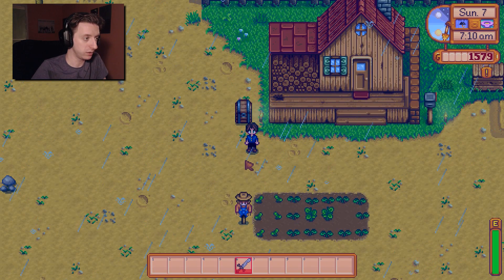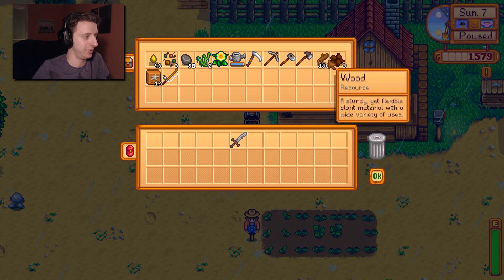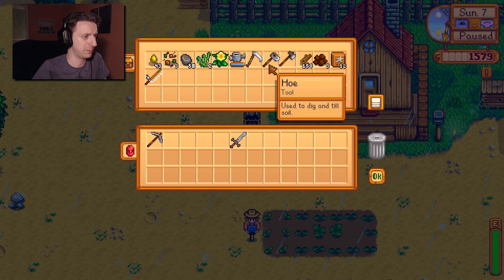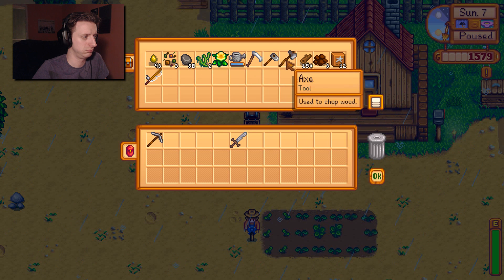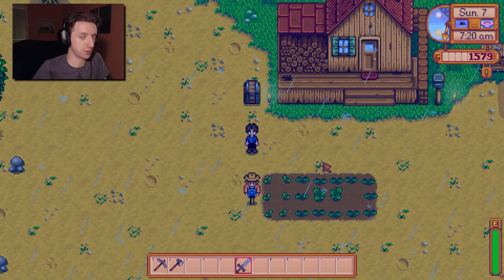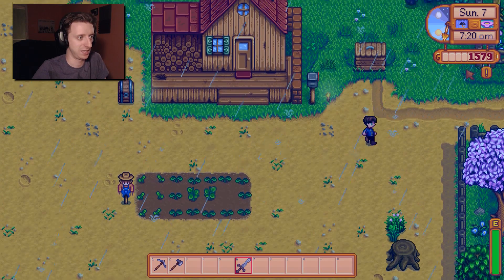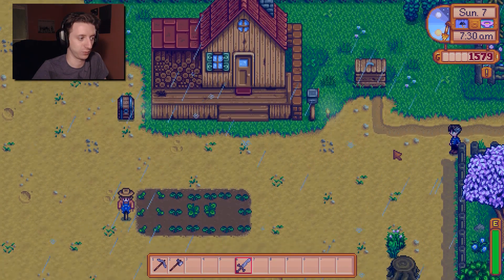Oh, you can block with the sword? Bring a pickaxe too, and a normal axe. Also, that red coral I picked up was worth a lot of money — I got like 6 of those and they're worth like 80 each. So I got a decent amount of cash overnight, which feels great.